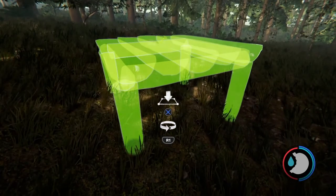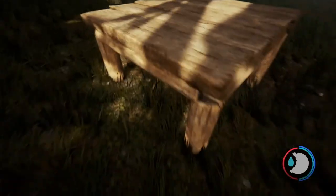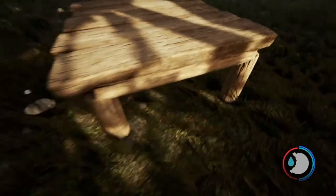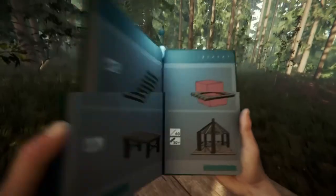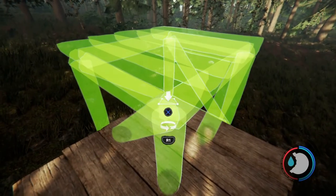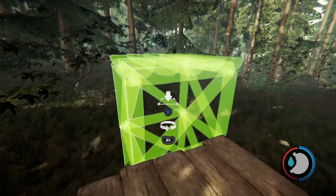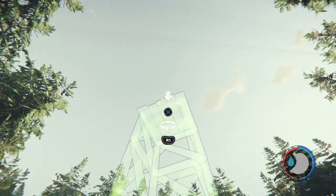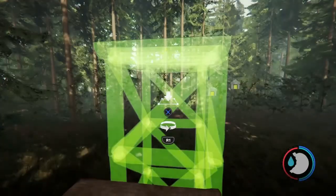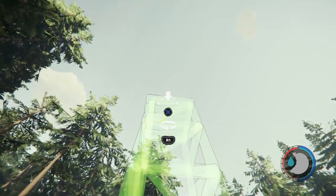So, if you do the minimum height possible to build this, you can jump on it. You spam triangle. Then what you can do, you can lock it there. Now, of course, this doesn't make much sense to do at the moment, because max height's up here. So, why not just build up there?